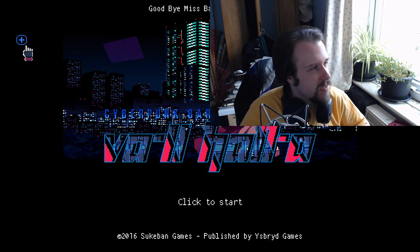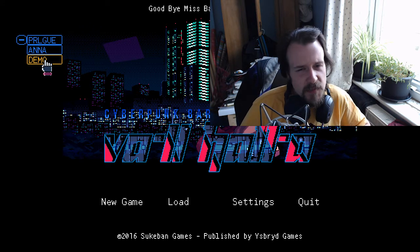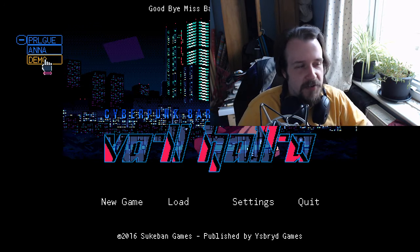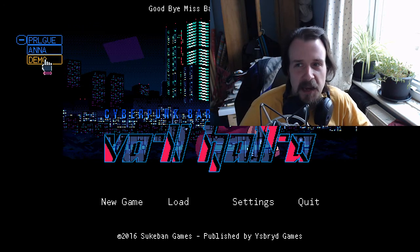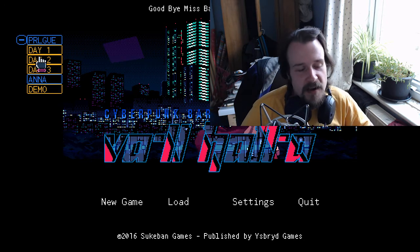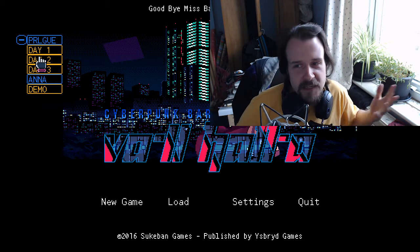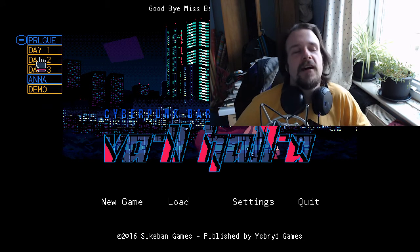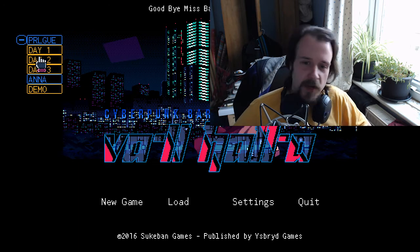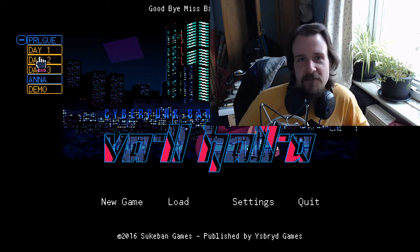You'll notice on the title screen up here we have a little plus sign. We have two drop downs. Anna is the demo. I don't think the demo is changed in any way shape or form from before. But we have Prologue, which has three days worth of content. There is some new stuff — they've added to it, remastered it with the new graphical style. So we are going to go and replay the Prologue and refresh ourselves with what happened and what went down with the dogs.